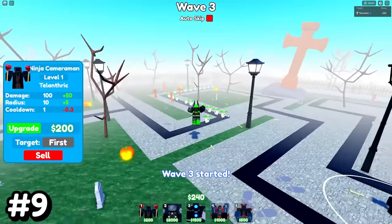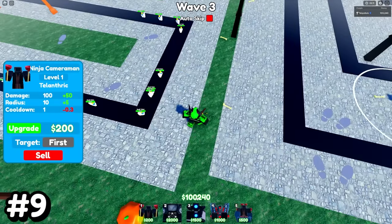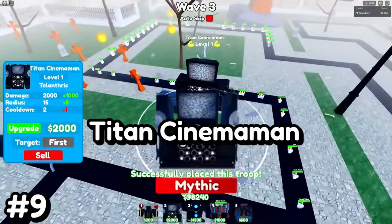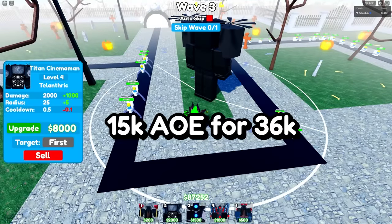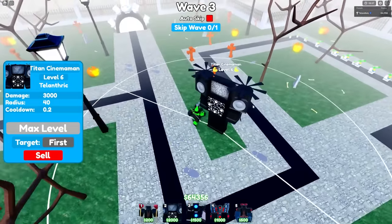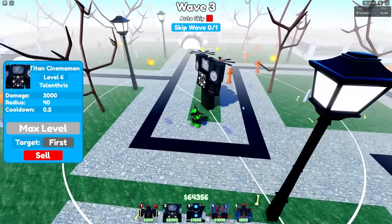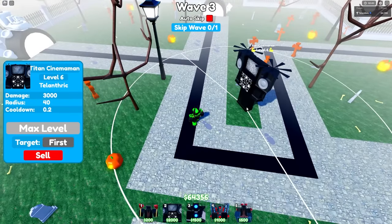Number 9 is very underrated — the Titan Cinema Man. The reason he's number nine is because he does 15,000 AOE DPS when you max him out. I know it's insanely expensive, but this guy is really underrated. At the end he does 15,000 DPS for 36,000, so of course it's super expensive to upgrade him.